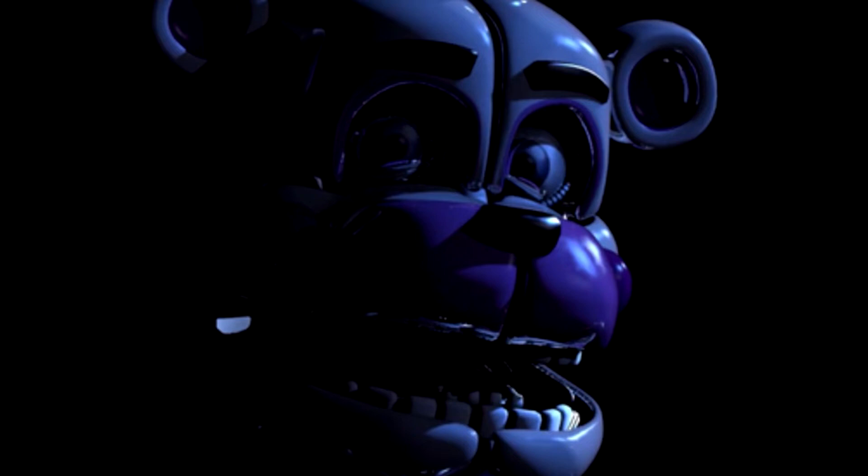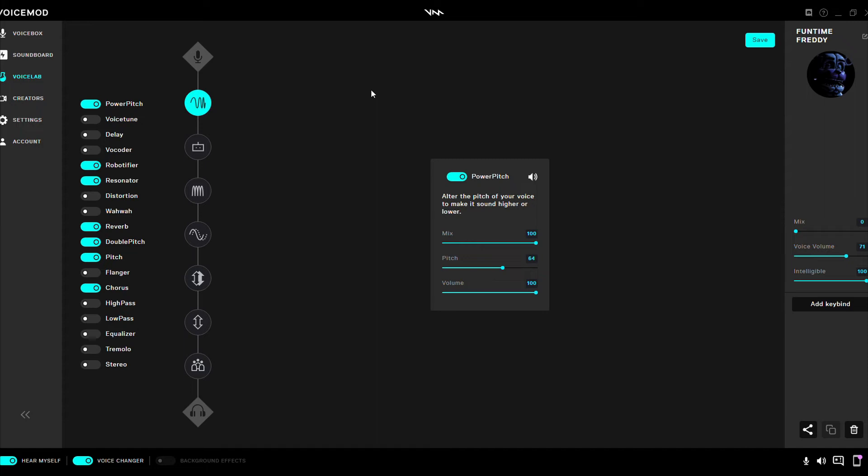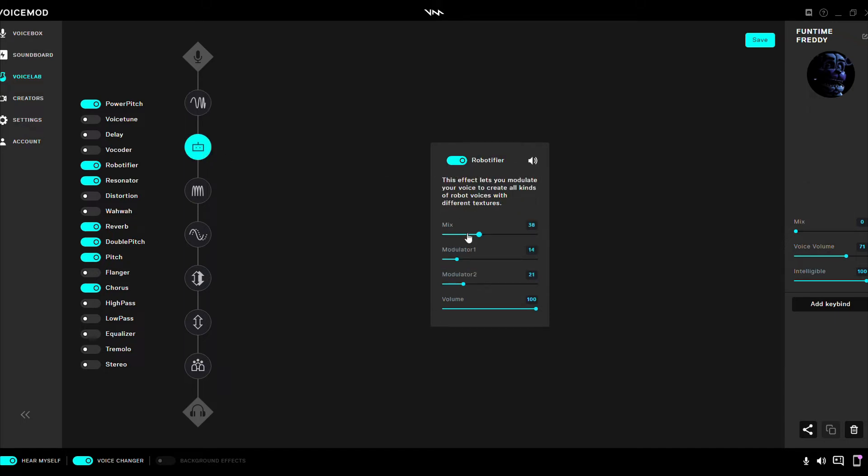Now it's time for me to show you how I did it. I had the Power Pitch: mix 100, pitch 64, volume 100. And then I had a little bit of Robotifier: mix 38, modular 1 at 14, modular 2 at 21, volume 100.